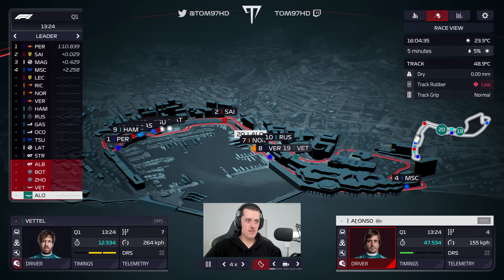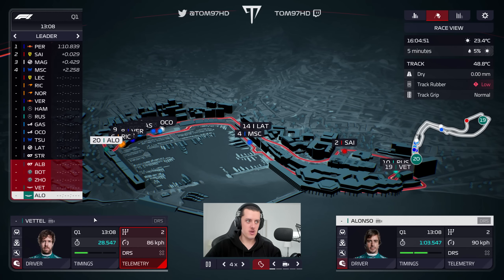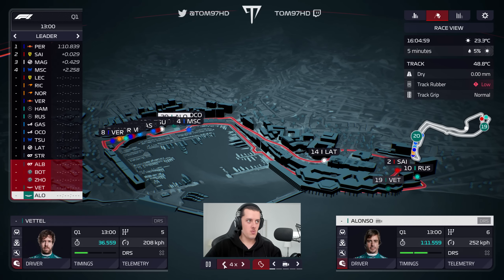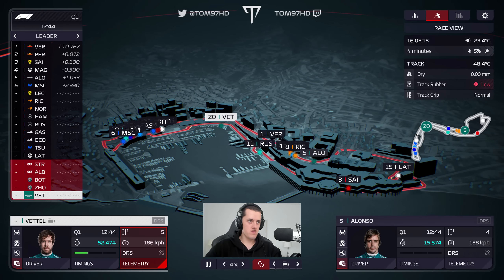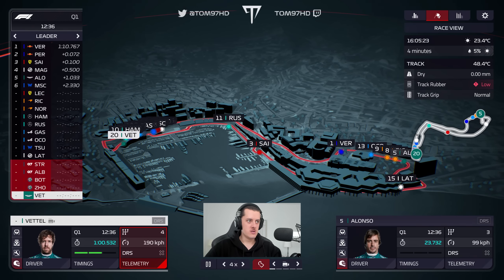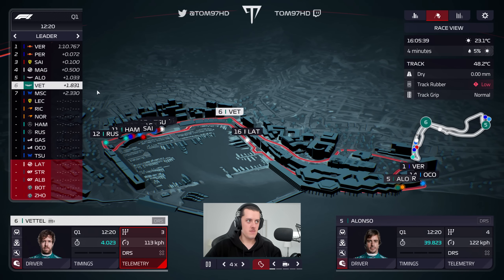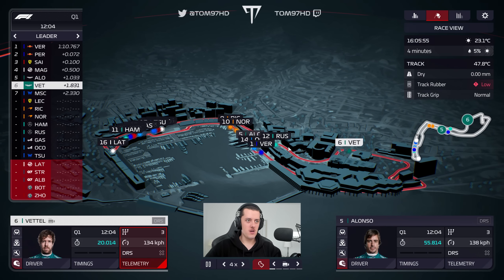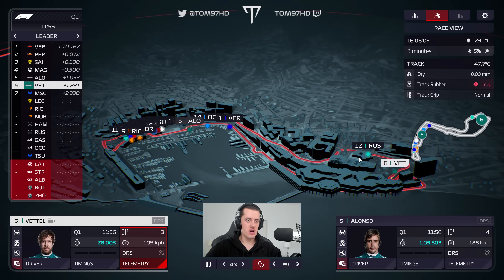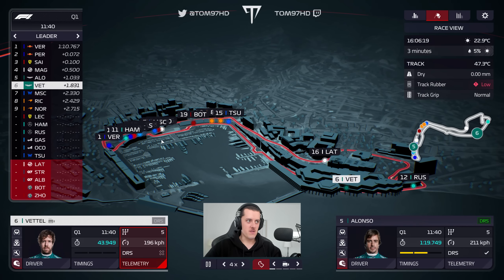Both drivers are out on laps. Alonso is getting a bit of traffic, Sebastian having a much clearer run. Alonso's first lap is a second off the pace. Sebastian had a much clearer lap so I was expecting decent pace, but it's 1.8 off — must have got held in the first sector. He did have to go past Russell, so that might have been the issue.